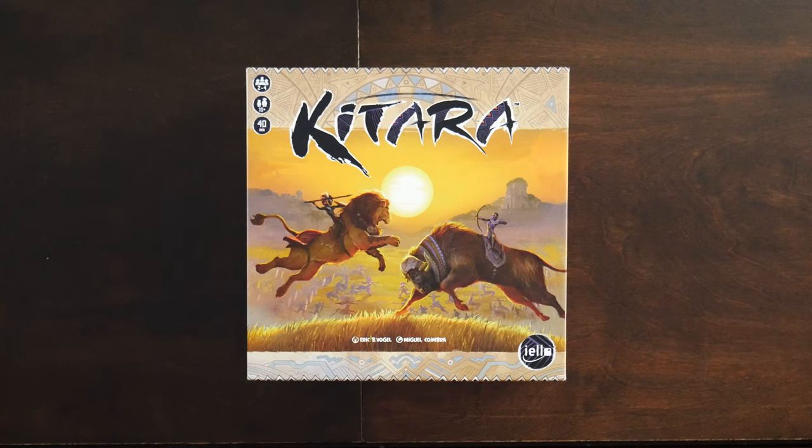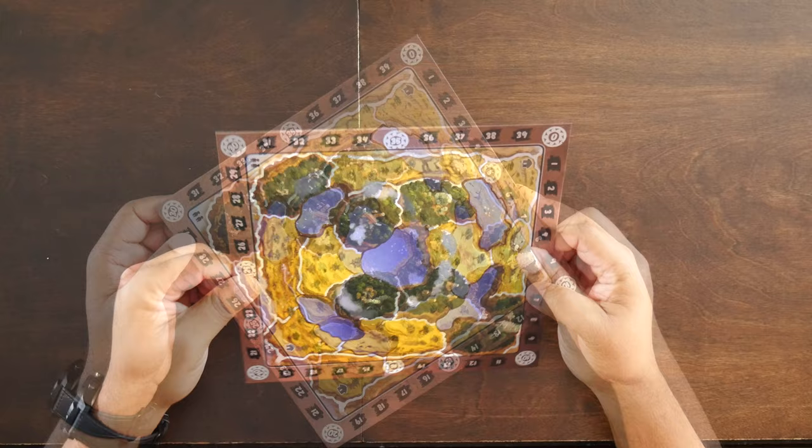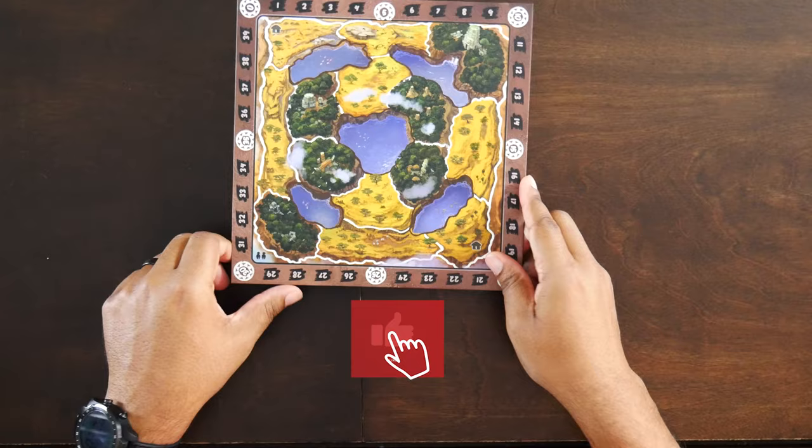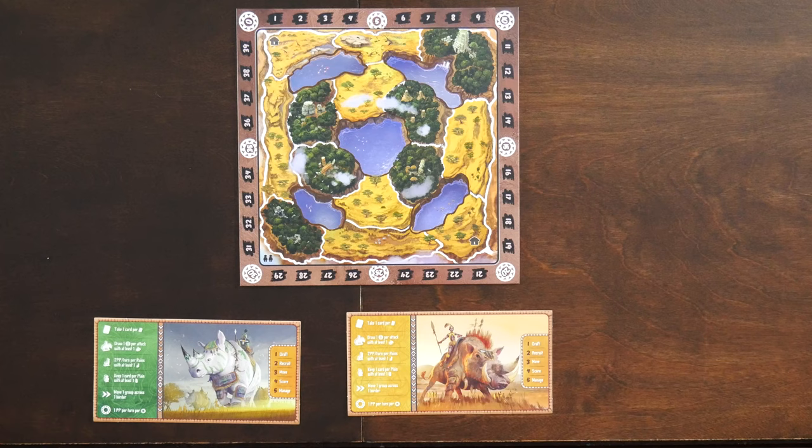First, find the game board that matches the number of players. The game boards are double-sided except for the two-player game board. The symbol in the bottom left will tell you how many players the game board is for — in this instance it's two. We're going to show setup for a two-player game. Once you have the correct board, find a kingdom sheet for each player. Each kingdom sheet is similar; just pick one based on your favorite color or artwork.